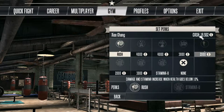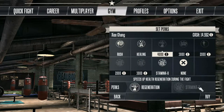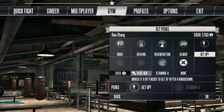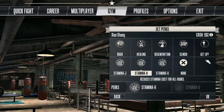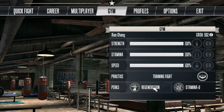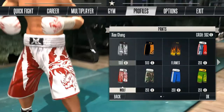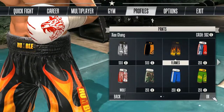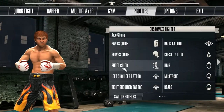I've already completed everything in the gym. You can buy perks if you have the money - I already have 18,000 cash so I'm just going to buy everything. With only 500 per perk it looks like I can buy everything. I've bought everything possible in the gym.